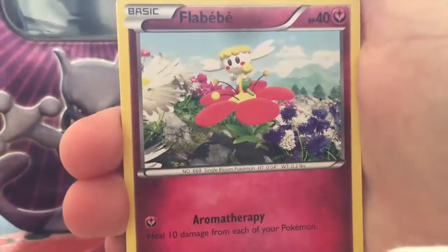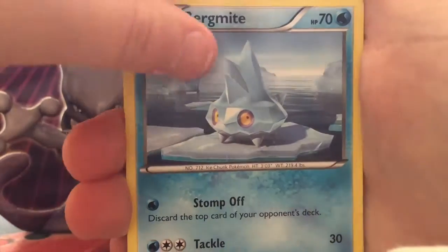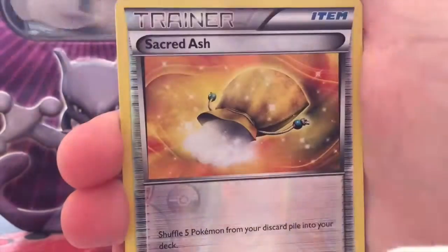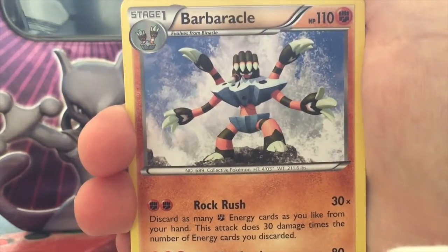In the Charizard X pack we have an Avalugg, Fiery Torch, Sliggoo, Flabébé, Geodude, Phoebe, Bergmite, Caterpie, a Reverse Sacred Ash, and a Barbaracle rare.